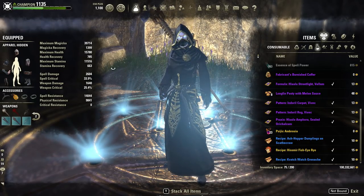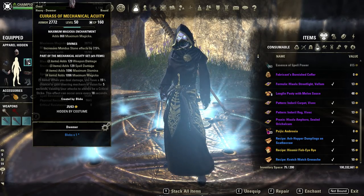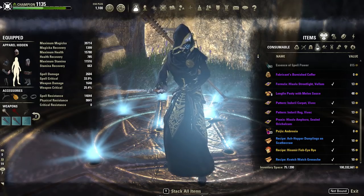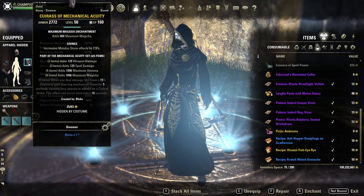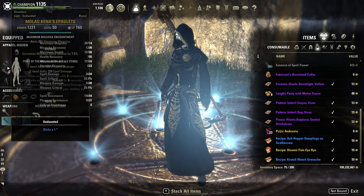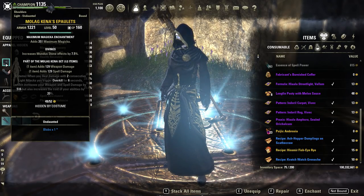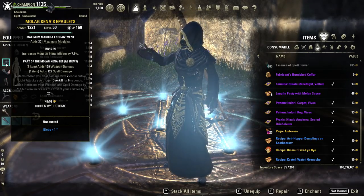For our setup we're going to be using five pieces of Mechanical Acuity. This guarantees crits for five seconds and has nice stats. You want to run this on your front bar only — a fire staff on the front bar. Then we're going to run four pieces of armor: one heavy, one medium, preferably heavy chest and medium helmet or legs, with the rest in light. Our next piece is going to be one Kenner for spell damage; if you don't have it in light you could run it in medium or heavy.